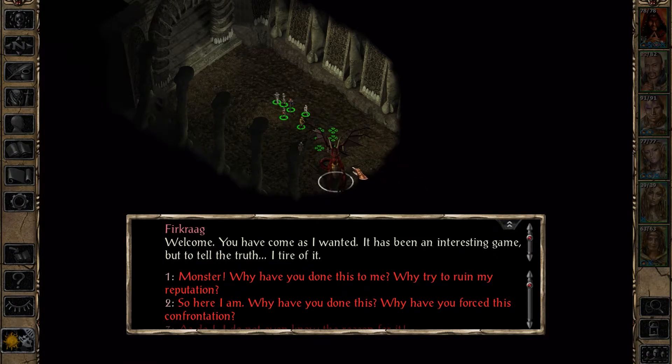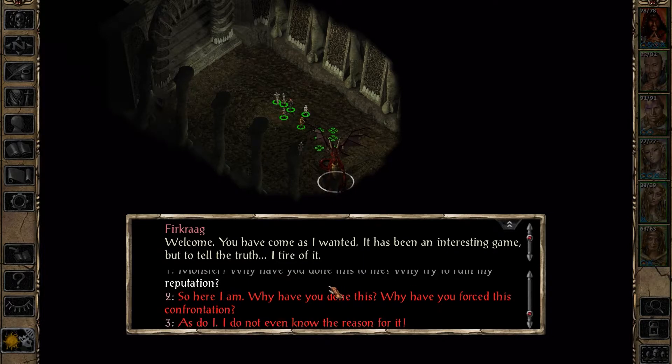Did I call it, or did I call it? I mean, I feel like it was strongly hinted. Monster! 'Why have you done this to me?' And he's a red dragon, so he's definitely evil - not that I couldn't tell just from his actions. 'Why try to ruin my reputation? So here I am - why have you done this? Why have you forced this confrontation?'